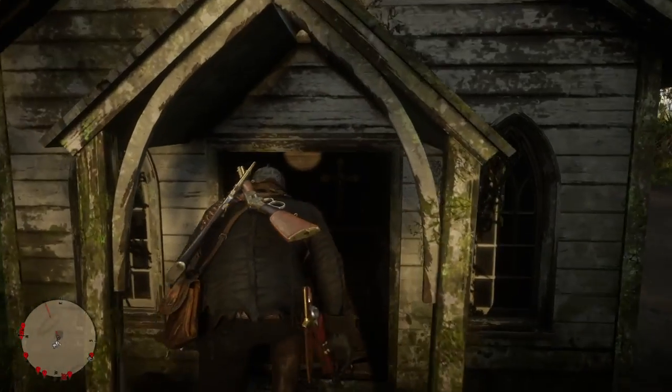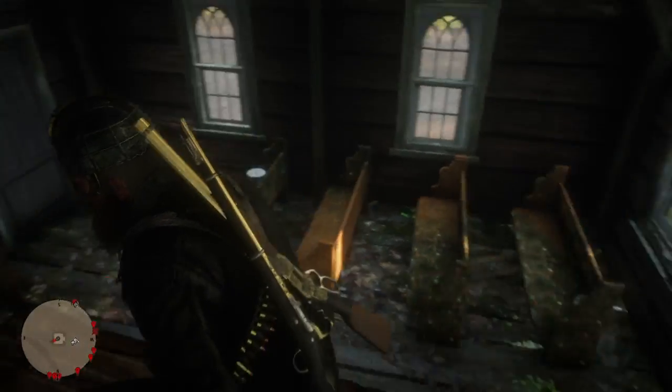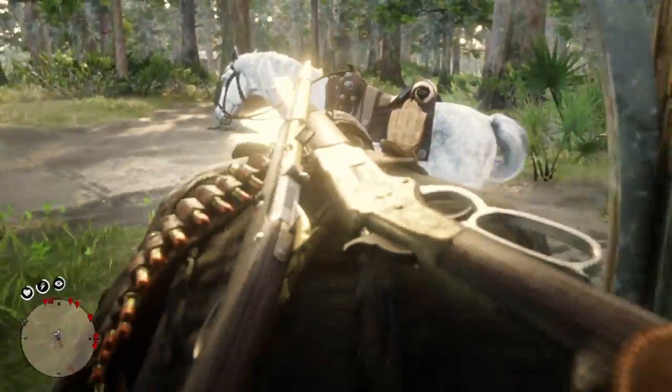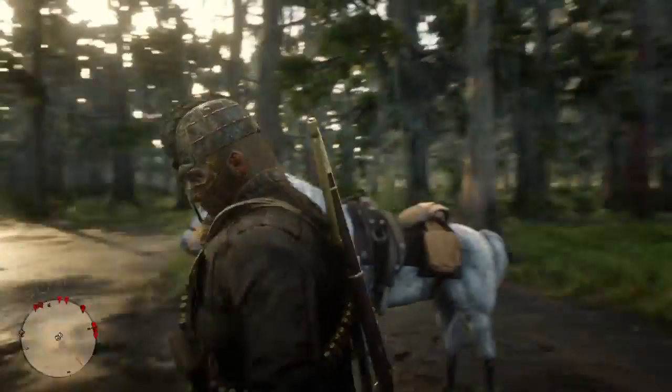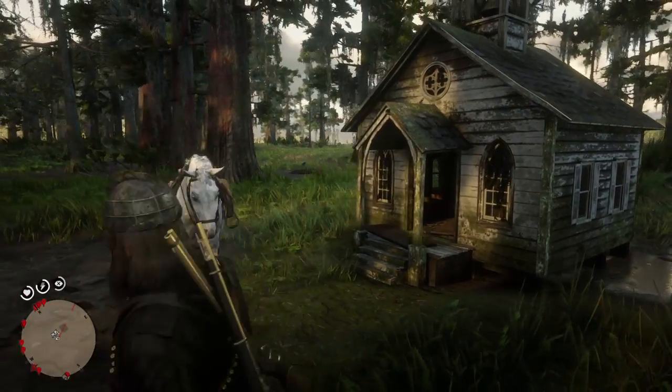When you walk in, you see all these small little chairs right in front of you, and there's a cross right in front of you, and obviously there's a little door right there. I believe only small little tiny people used to come over here, like dwarves or something. I'm not sure if this has to do with another part of the easter egg.